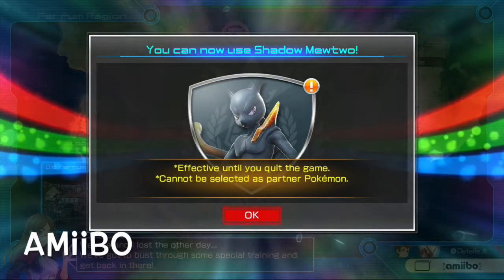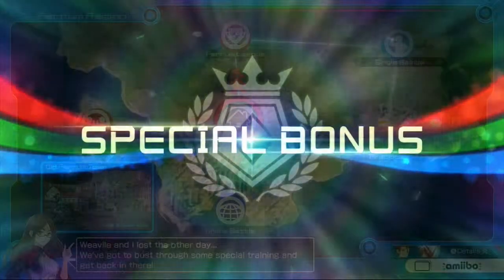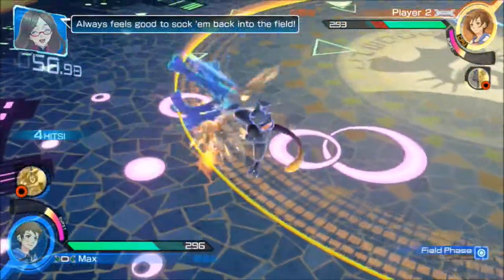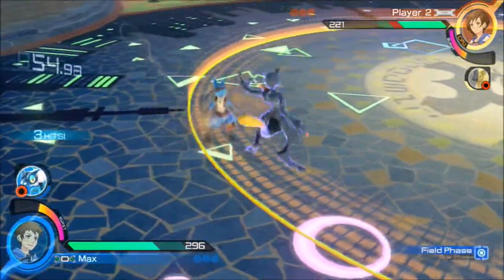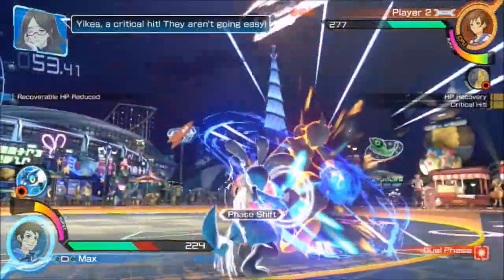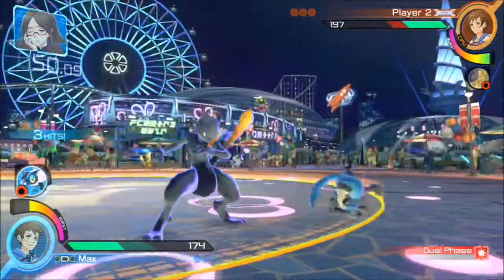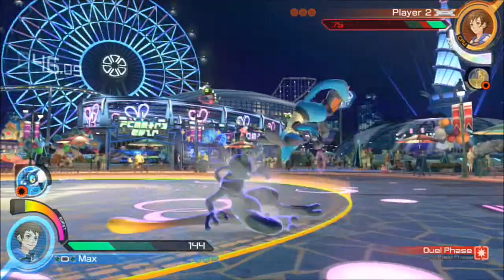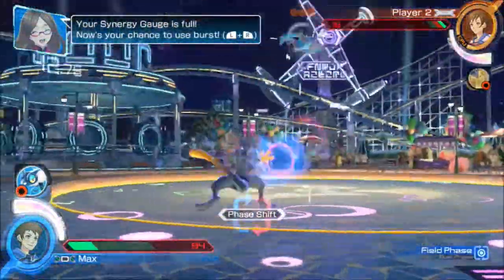Amiibo. The amiibo functionality is very similar to Hyrule Warriors — all amiibos work for this game. Some give you gold used to upgrade and customize your character, and some unlock outfits and player cards. The main amiibo for this game is the exclusive Shadow Mewtwo amiibo card, which is the only way to play as Shadow Mewtwo in single player, co-op, and online battles. This card comes free of charge when you buy one of the first several thousand copies of the game.